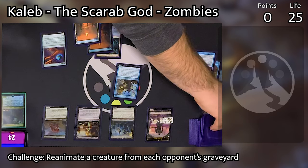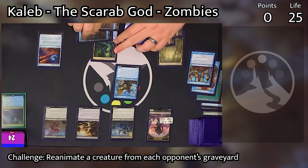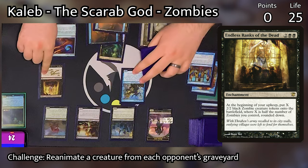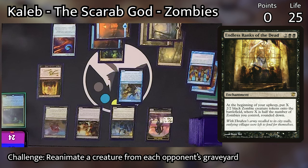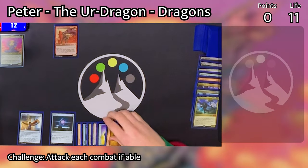That triggers Deep Root Waters to create another Merfolk token. He then casts Hadana's Climb. He goes to combat and puts a +1/+1 counter on Wake Thrasher with Hadana's Climb, but he doesn't swing with anything and ends his turn. Caleb starts his turn, untaps, and draws. All he's going to do on his turn is cast Endless Ranks of the Dead, hoping to rack up some zombie tokens. He still has those two zombie token buffs giving them flying and deathtouch — he's mostly looking for more bodies. He's feeling like he might be losing the race against these two other tribes creating tons of tokens each turn.